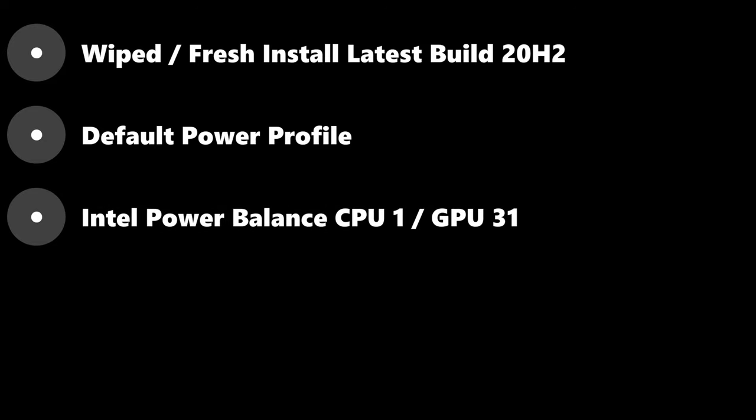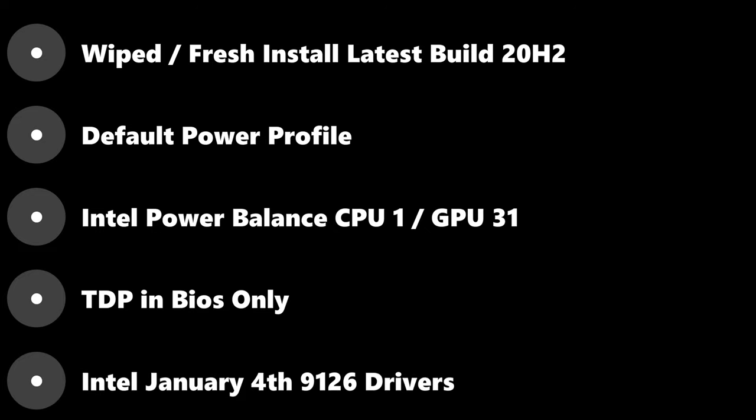Both systems were wiped using an image directly from Microsoft. The stock power profile was used, and both machines' Intel power balance was set to CPU 1, GPU 31. All TDP adjustments happened in the BIOS exclusively. Both units used the latest January 4th 9126 Intel drivers. I also used HWiNFO and RivaTuner to verify power levels as benchmarks ran.